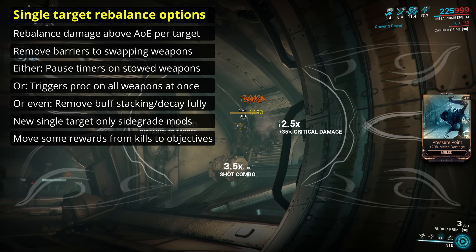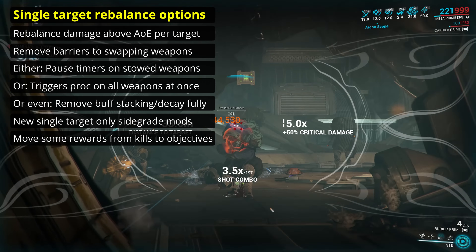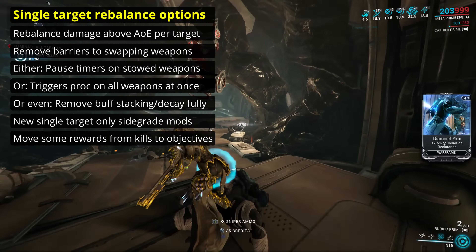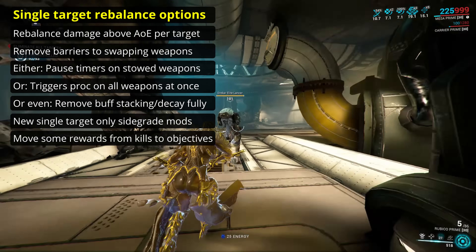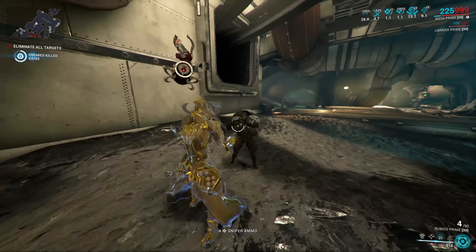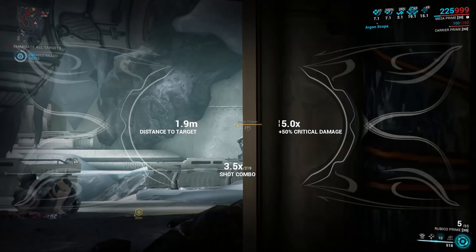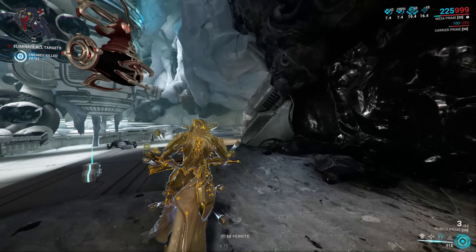A further option would be to remove the barriers to swapping between weapons. If you equip both an AoE and a single target weapon, you'll find at higher levels you're penalized for switching between them. If you usually use the AoE, when you switch to the single target it won't have any stacks on galvanized mods and arcanes. After you use the single target weapon long enough to gain those stacks, upon switching back you'll have lost stacks on the AoE. This is made worse the less powerful a weapon is — effectively, players who go off-meta and use a varied loadout are currently penalized by the timers on buffs.